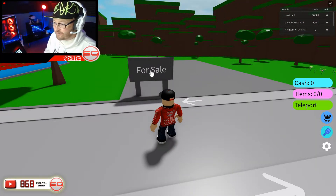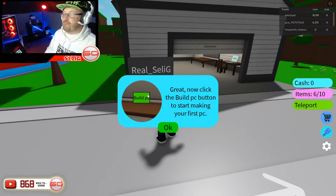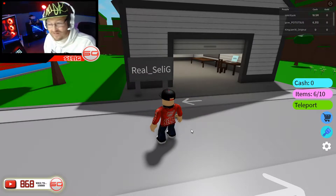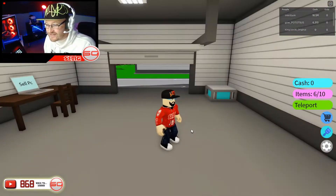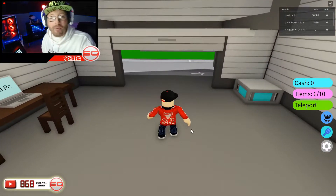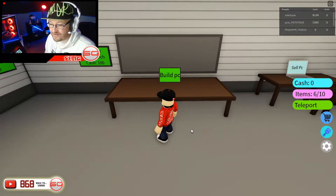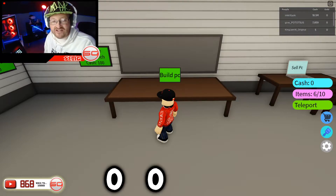We're gonna start with the tutorial. It says to press one of these 'for sale' signs. Now click the build PC button to start making your first PC. It's a nice little warehouse — makes you think that all you need is a little shed like this and you can build a little shop. We get 'upgrade workbench' for 100 cash, but our cash is currently at zero.